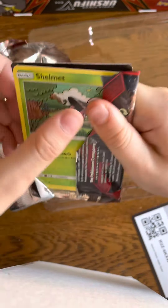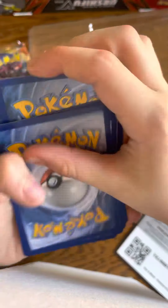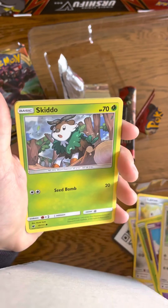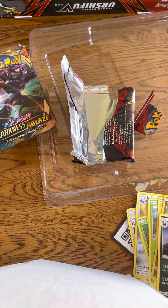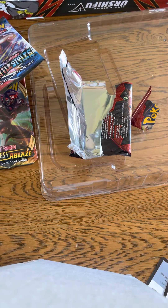There's the code — one, two, three, four. Put that to the front. Fighting Energy. Don't know how to pronounce it, it's okay. That's cool. Lorian — I got that too. Shellmet — that's the same card. Sandlet. Starly. Skiddle. Pikachu. Open.